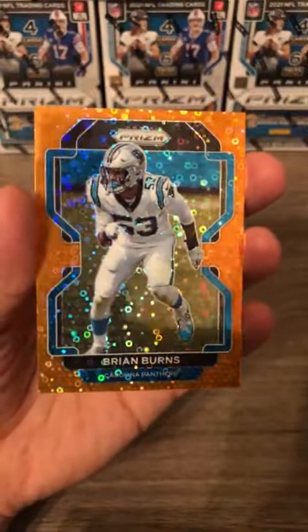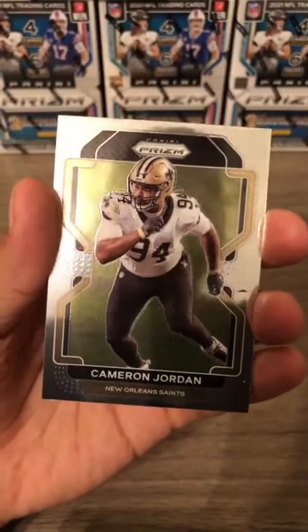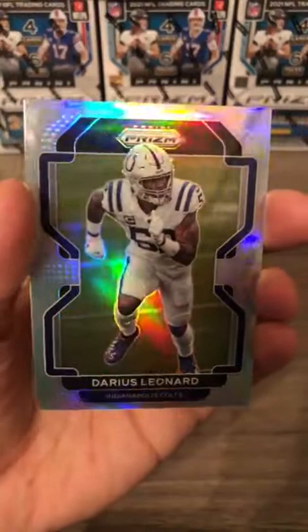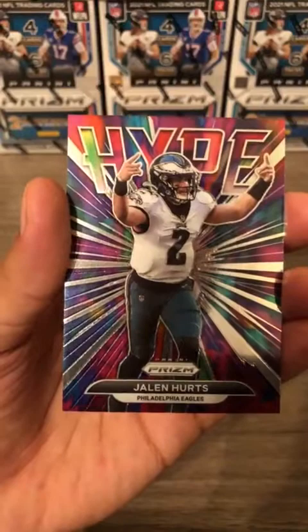Second pack of the first box. First we have Howard for the Dolphins, followed by Cameron Jordan for the Saints, followed by a silver — Darius Leonard. The box said these silvers are one per box on average; we'll see how many we get in this break — should be five. Not a rookie but that's okay, and a Jalen Hurts hype insert card to close out that pack.